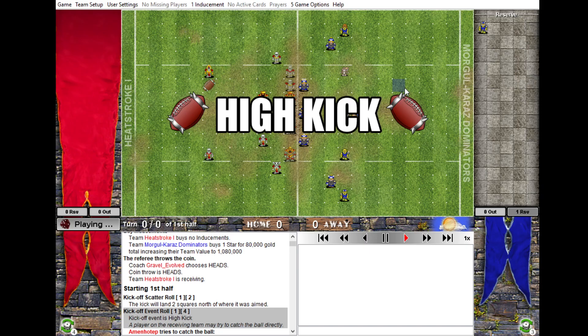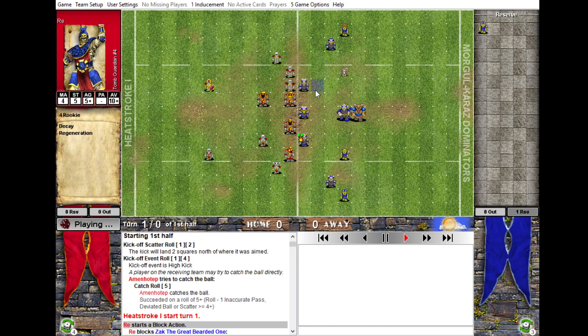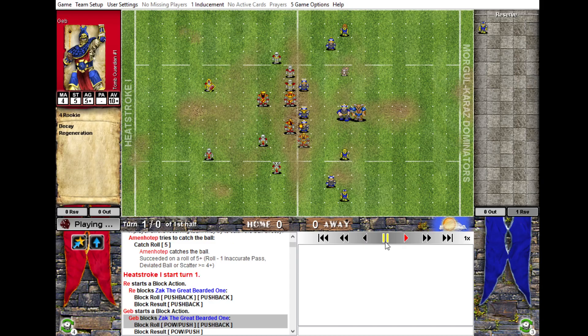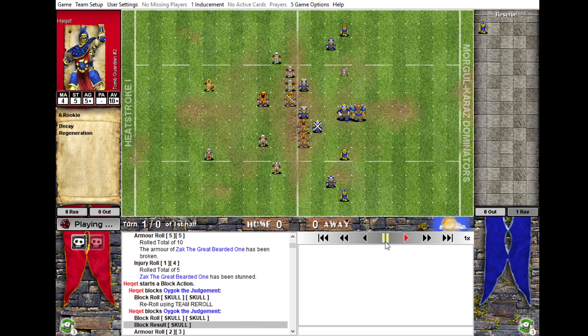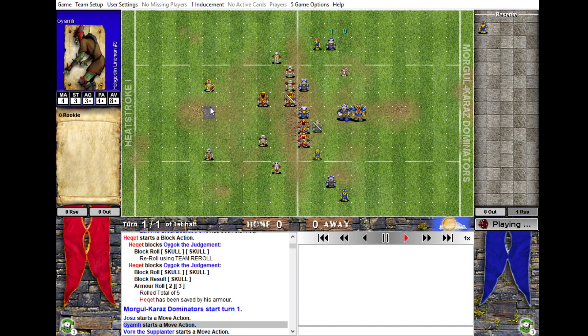High kick. Here we go - bonehead, ball cast, set up three dwarfs on the line, put the block in the way. Let's get on that pause button so we can talk about where I went wrong. He's just going to farm the blocks; not really much to say here. I don't hate this setup to be honest. Maybe the hobgoblin should have gone on the line, but I got a turnover on the third activation. Luckily he's got the ball and he's safe, so he was right to do that.